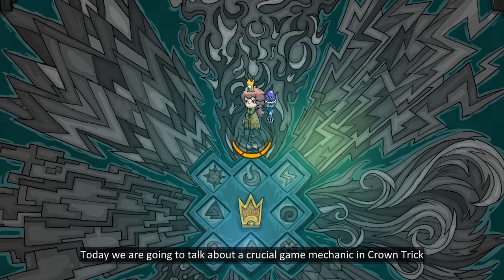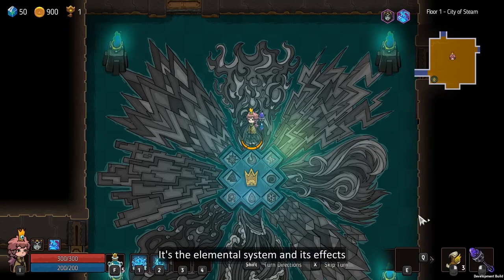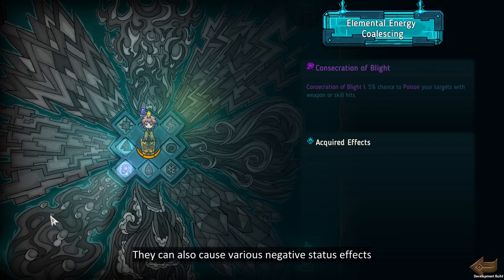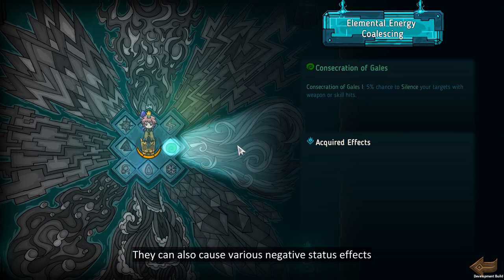Today we're going to be talking about a crucial game mechanic in Crown Trick — the elemental system and its effects. There are eight elements in total, and each element deals different types of damage. They can also cause various negative status effects.